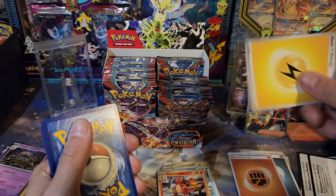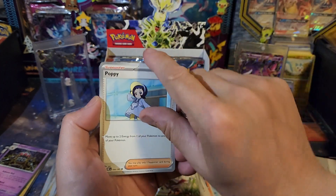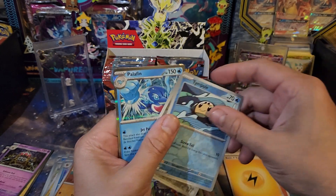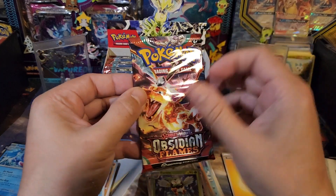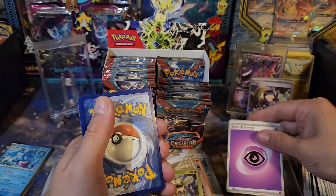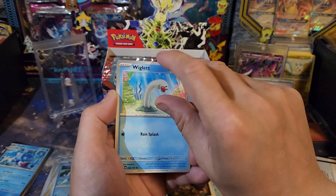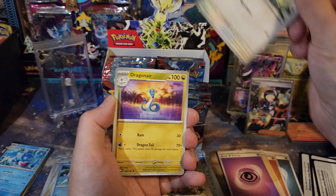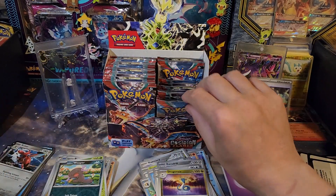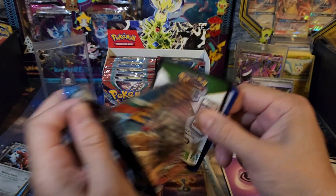Lightning, Brawler, Poppy, Staraptor, Simipour, Bronzor, and a Palafin. Where's the Umbreon and Espeon reverses? I guarantee that Umbreon's gonna be like a five dollar card. Psychic energy, Zigzagoon. I'm feeling an IR in this pack - let's get that IR. Wooper, Moonguss, and a Scyther. Let me know in the comments how you say it.